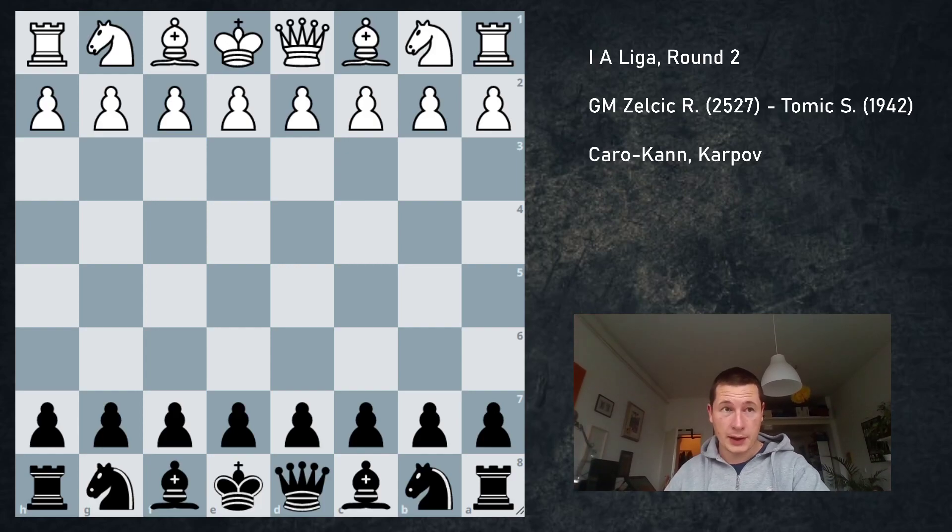Hi everyone, Stjepan here. In round two of the first Croatian league, I faced Grandmaster Robert Zelčić, who is the best Caro-Kann player in Croatia. I've probably been through all of his Caro-Kann games in the past two or three years. It was thrilling to play him with the black pieces. Because he only plays e4 with white, I knew we were going to get the Caro-Kann.